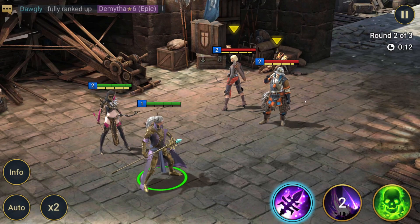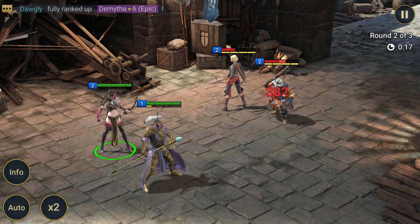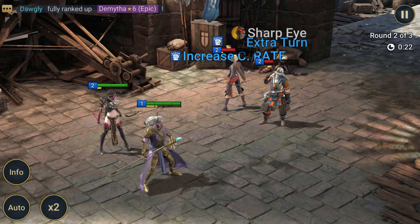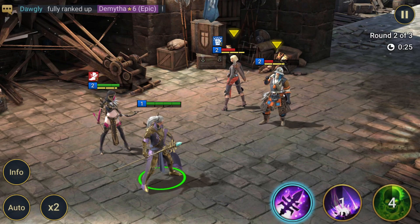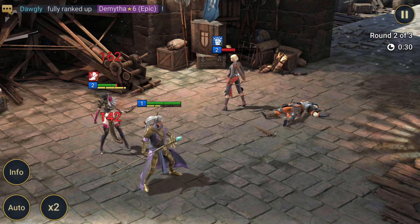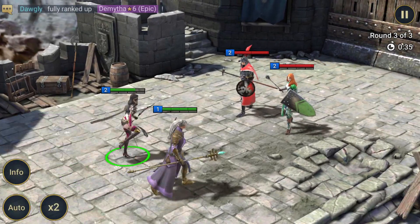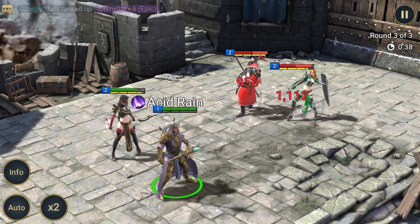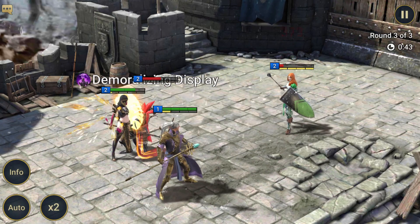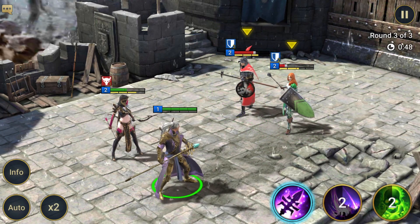We're gonna do the A3 and probably take this guy out because he has more health. Once we get the tavern unlocked it'll be a lot easier because then we can use our brews and level up these two. These two are the main ones I use on my other free-to-play account.